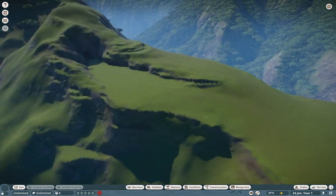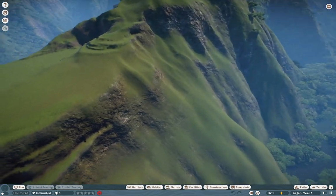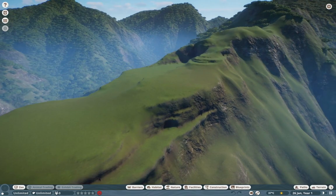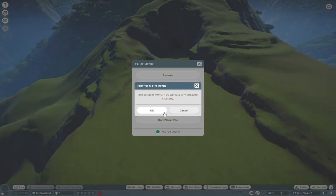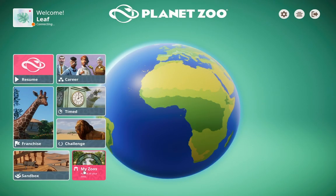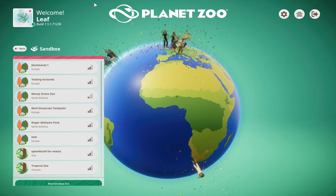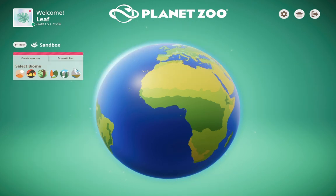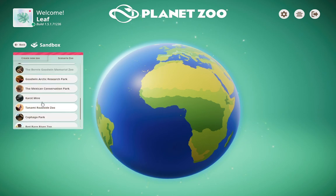Even for the Aquatic pack, I really wish we had a coastal map included. We've seen it before — like the last career zoo for Planet Zoo where you're on an island in the middle of New York. It's just all these things that Frontier doesn't capitalize on, and I really wish they would.